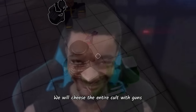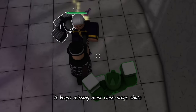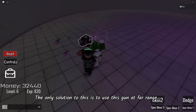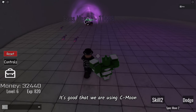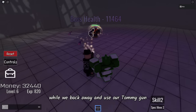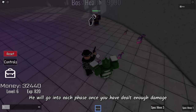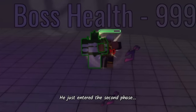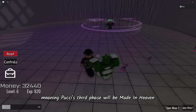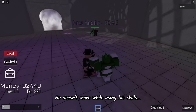We will cheese the entire cult with guns. The only gun that sucks in my arsenal is the Tommy gun — it keeps missing most close range shots even though it should perform best at close range. The only solution is to use it at far range. It's good that we are using C-Moon since we can manipulate gravity and pin Poochi to the ground while we back away and use our Tommy gun. Poochi also has 3 phases. He just entered the second phase and his stand evolved into C-Moon, meaning Poochi's third phase will be Made in Heaven. Fighting Poochi in his second phase is extremely easy — he doesn't move while using his skills.